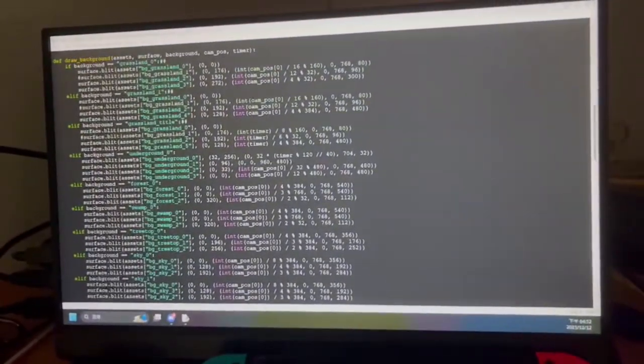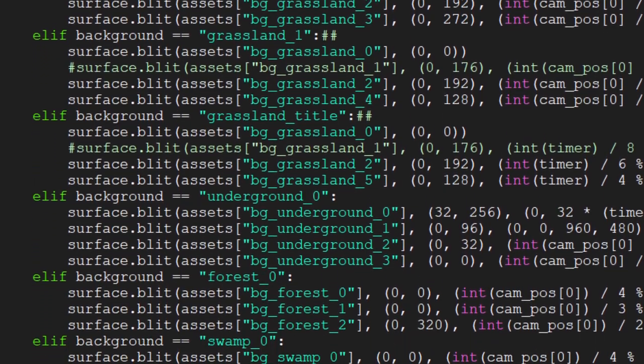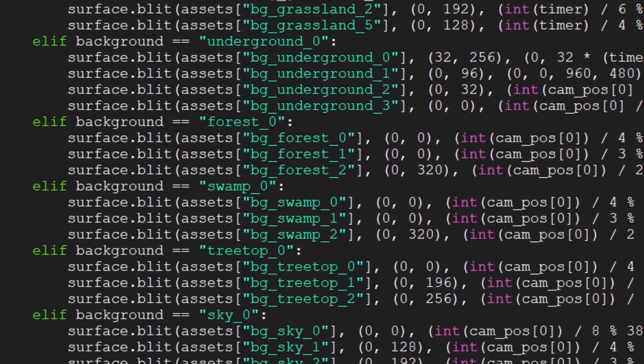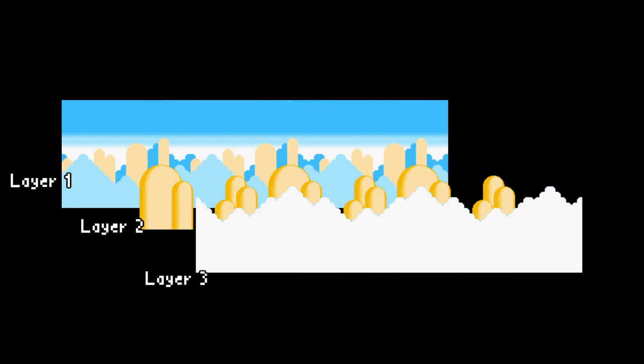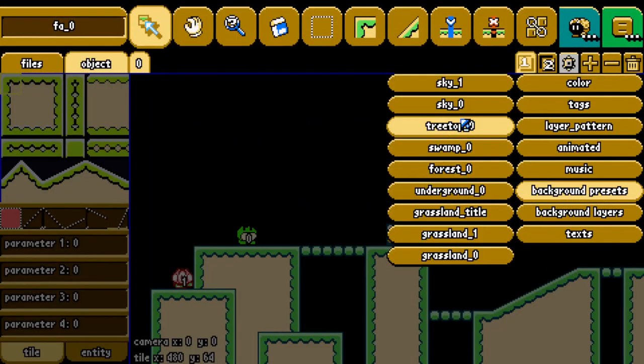Well, the programmings for the background kind of stink, doesn't it? There is a lot of repetition here that I want to avoid, so in order to improve this I decided to just turn the background into a modular layer thing that I can edit in the level editor — and this is where things went out of control.